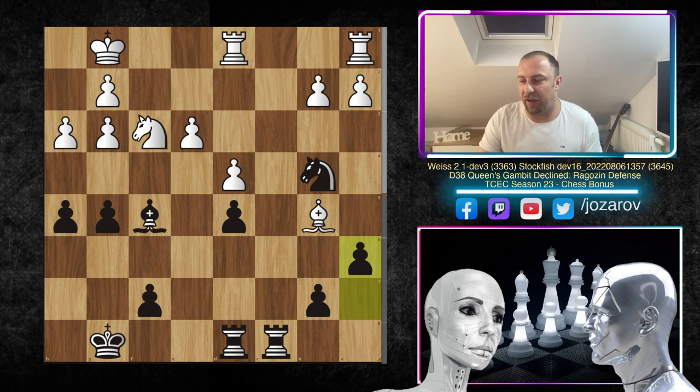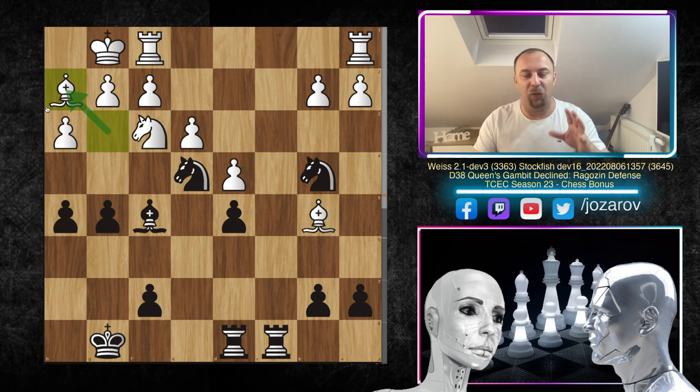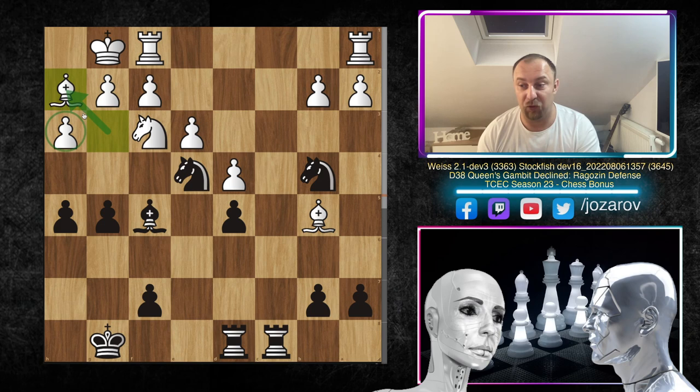Even if white plays something like rook to d1, we play knight takes g3, f takes g3, then a6 kicking the bishop, and with knight to c2 we can recapture the pawn — getting our pawn back with a healthier pawn structure, beautiful activity on the c-file, and a slightly better position for black. The most important thing is getting back the pawn we lost on c7 in the opening. That's why bishop to h2 had to be played.